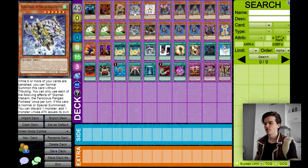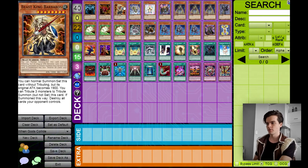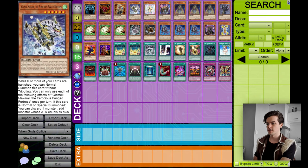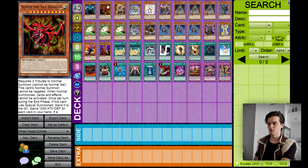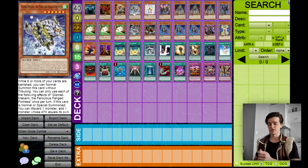Next we got Gizmec Makami the Ferocious Fanged Fortress. This guy's effect will allow you to discard a monster and add one monster whose attack equals its own defense from your deck to your hand, so you can add Slifer or Obelisk with this guy's effect by discarding one monster. Very useful, especially when we have only three of them, so this just gives us another option to grab one of your Egyptian gods.